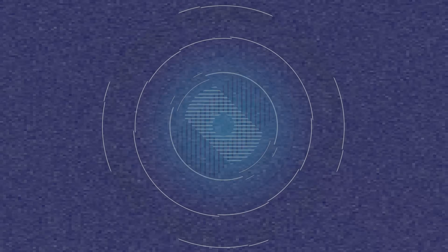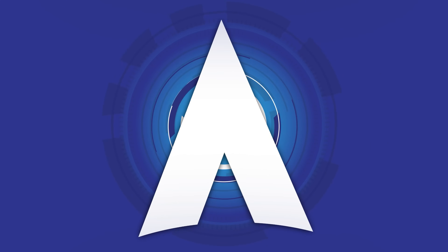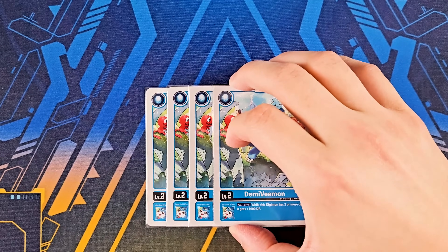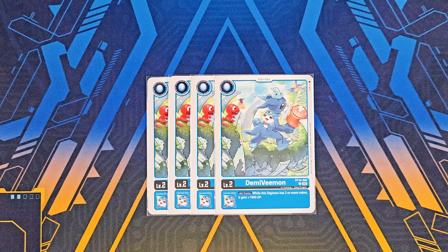Magna X — we all know that this card is going to dominate the entire format. Digi-8 cards got four copies of the new Demi Vmon in BT16, where it gives you extra DP all turns as long as this Digimon has two or more colors. Really important because it helps you meet certain DP thresholds that you're going to need for Magna X, especially when it comes to the combos.